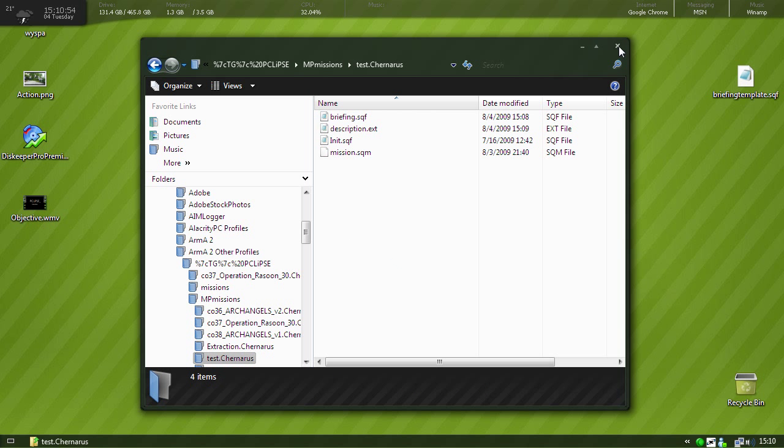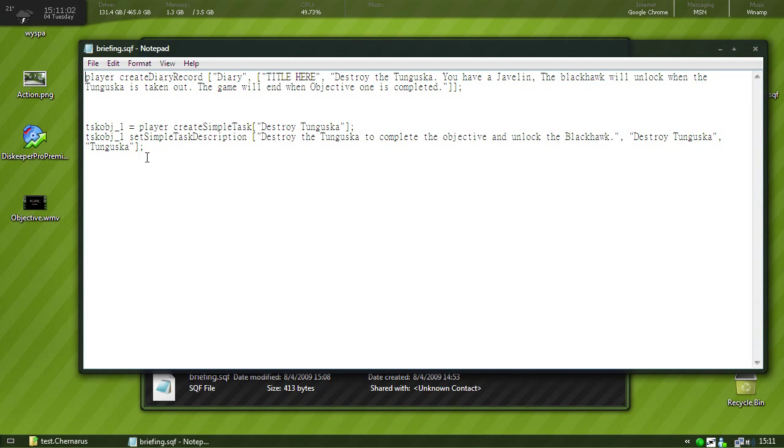Alright, so now when we start up the game I'll show you what everything did. We'll look at the briefing.sqf once more — we have our task OBJ1, it's destroyed Tunguska — and just take a look.